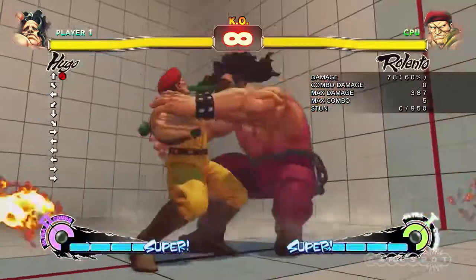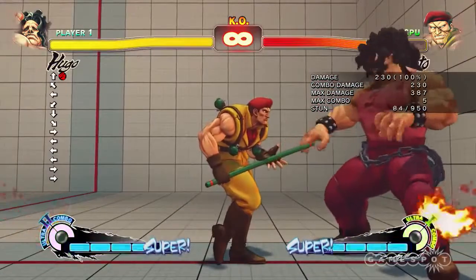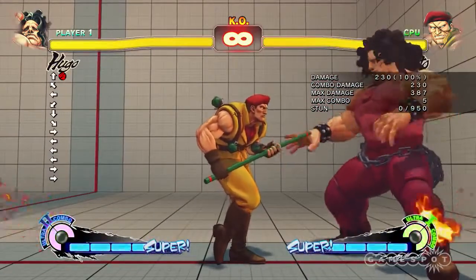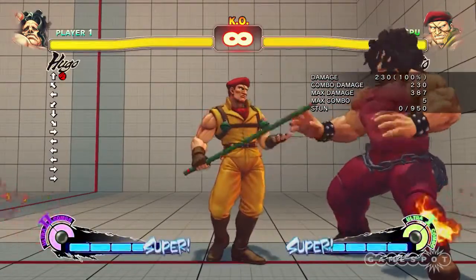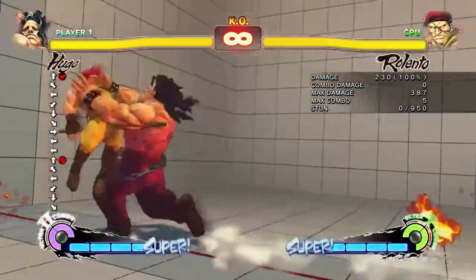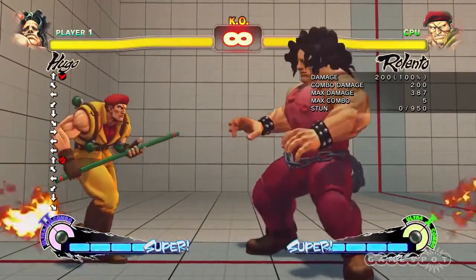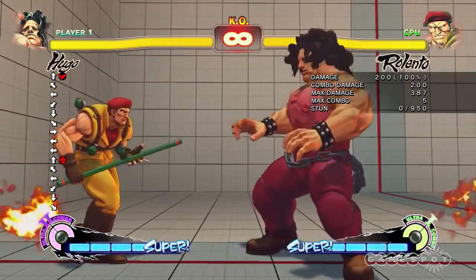Hugo's got his command grabs, much like characters like Zangief and T-Hawk, but he's actually got quite a few. That's the traditional kind of spinning pile driver-esque special move. He's also got one which runs all the way across the screen, and the reason why this is so good is he's now put the opposition in the prime position — it's the corner setup basically.